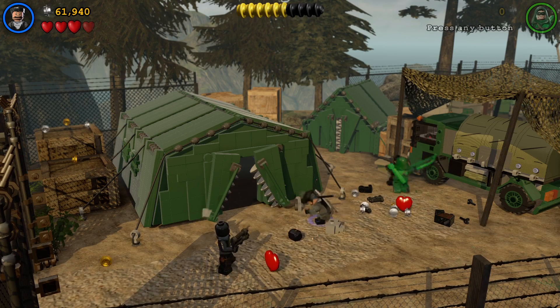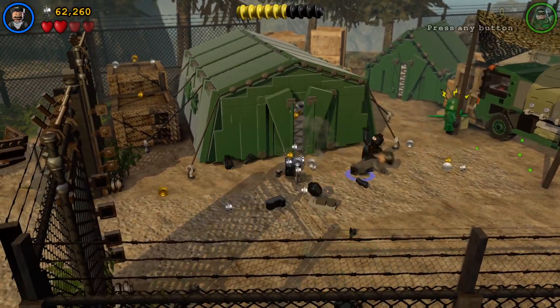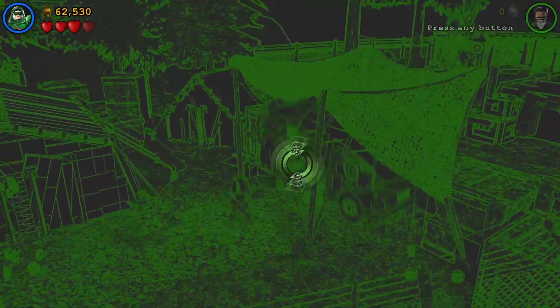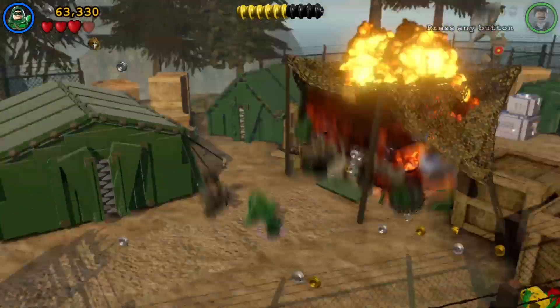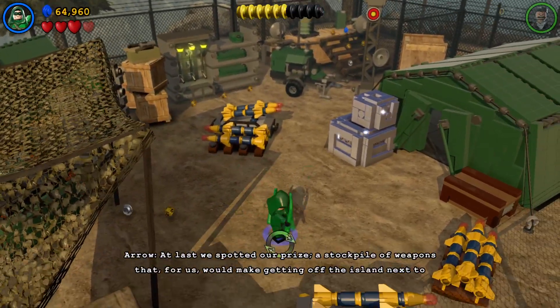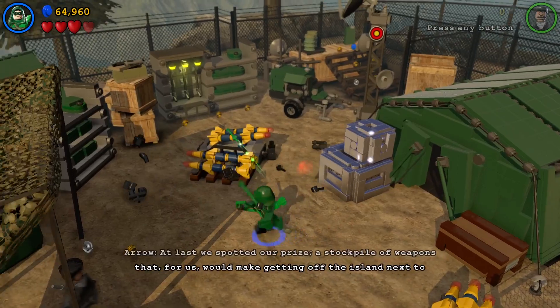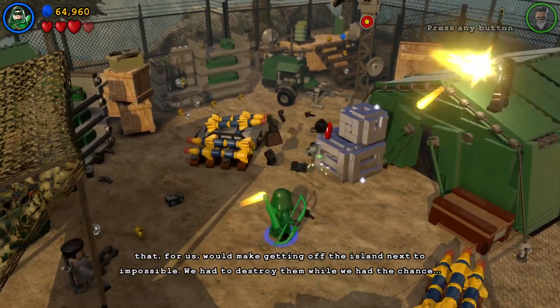Let's zip this thing up. There we are — archery! At last we spotted our prize: a stockpile of weapons that, for us, would make getting off the island next to impossible. We had to destroy them while we had the chance.